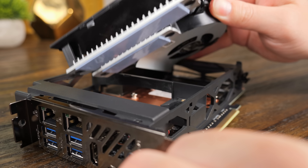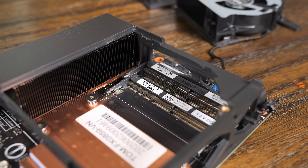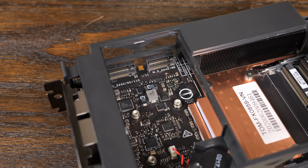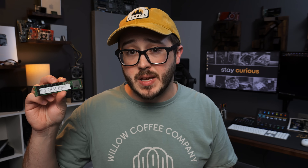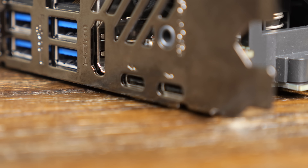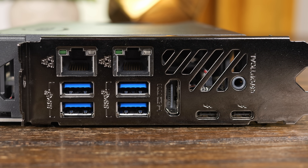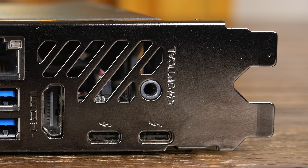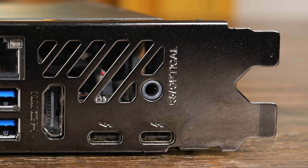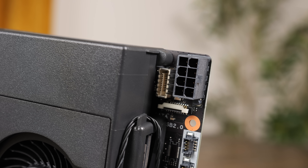It's a barebones kit, so it doesn't come with any RAM or storage, but it has two DDR4 SODIMM sockets that can support up to 64GB total. It also has two Gen 3x4 M.2 sockets, one of which can actually support the super long 22110 form factor NVMe SSDs. On the back there are two Thunderbolt 3 ports, four 10Gbps USB ports, an HDMI port, and two 1Gbps Ethernet ports. There's also a 3.5mm combination speaker/Toslink optical jack if you need audio. On the front there's a power button, as well as an 8-pin EPS power connector, which you will need to power this unit.